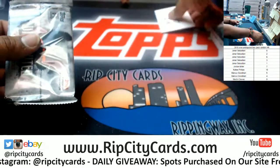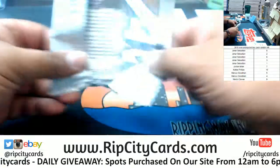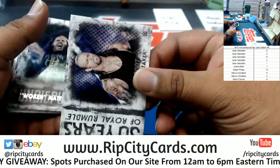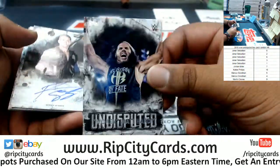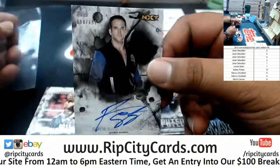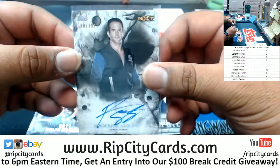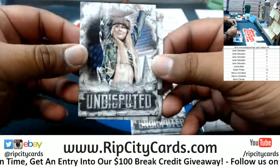Kaylee Phillips, pack ten. Got Undertaker, Woken Matt Hardy, Roderick Strong — autograph to 197. No lie, I have no idea who that is; he's on the NXT roster. Dolph Ziggler, Dolph Ziggler, and Carmella.